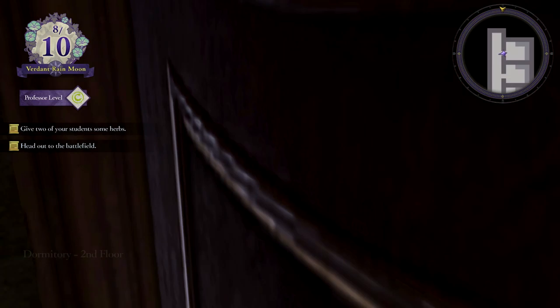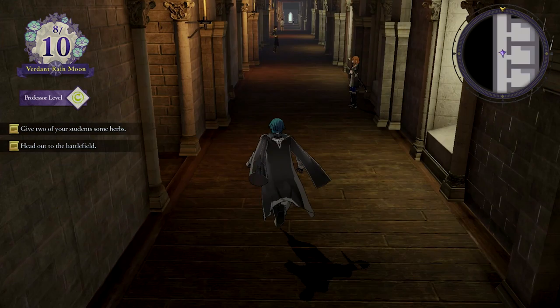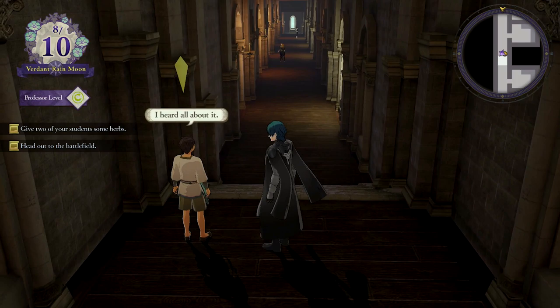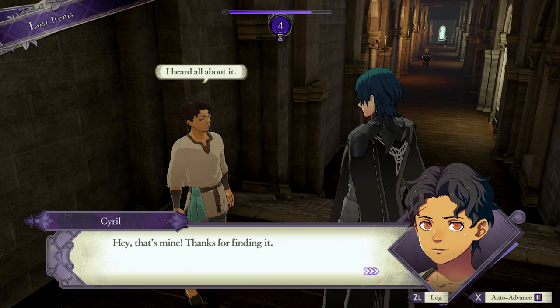Portrait of Rhea — right down the hall, Cyril. Got some weird lost item spots here today. People aren't even that far from him. Let me guess — you paint this in your free time. No, not that. Hey, that's mine! Thanks for finding it. I thought so. It's kind of creepy, kid — just FYI.